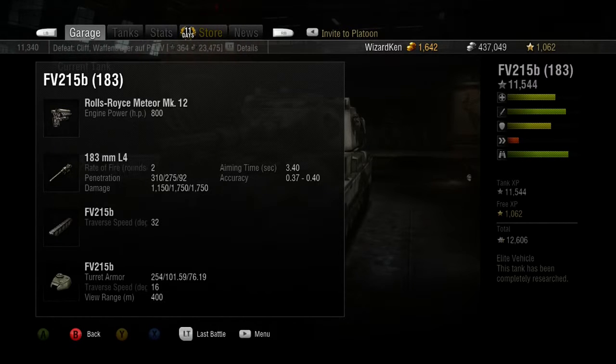It usually takes me about three or four shots to take this tank out with the Waffle, and I usually have two or three rounds left over to take on another tank. So don't try to take on a Waffenträger E100 one-on-one. If you have HE rounds, possibly you could one-shot the Waffenträger E100, but you're risking it. Unless you're covered, I wouldn't do a one-on-one.